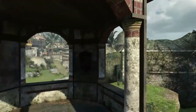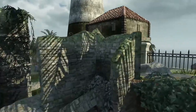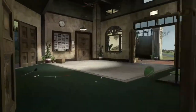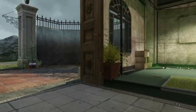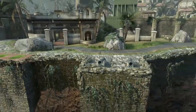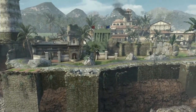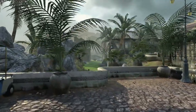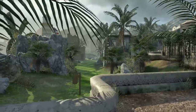Expect limited competition for camping positions inside these buildings, and don't be surprised if you don't see a lot of action either. Low kills and deaths should be assumed when nestled inside these buildings. On to the more expected discussion of this map: sniping.